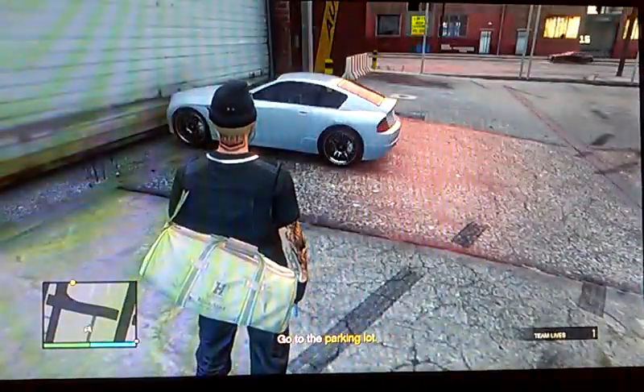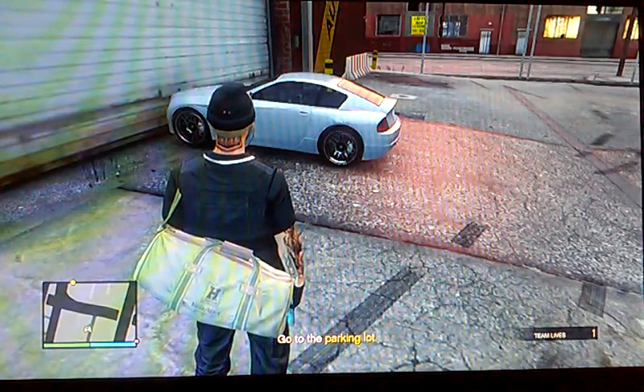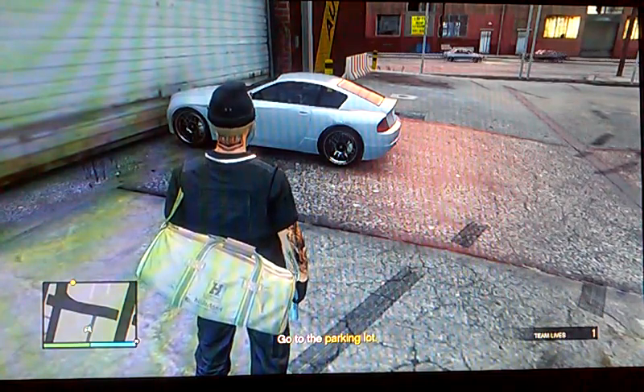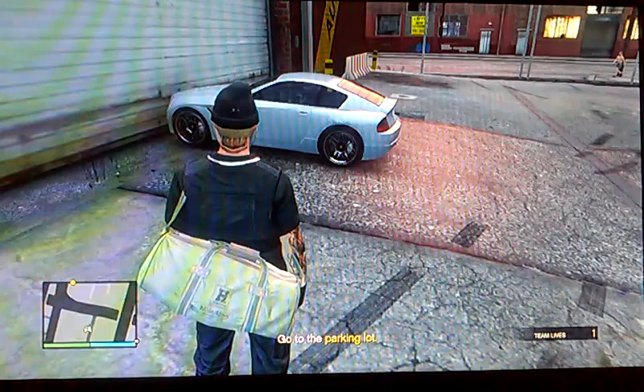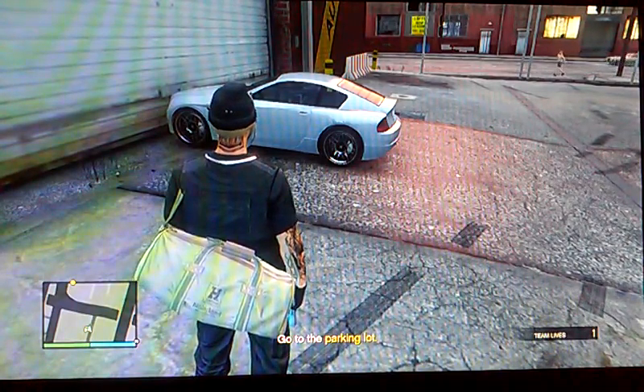Once it's fully engulfed in flames, press triangle while holding down R2. Once the minimap flashes, press triangle to get out of that car and triangle to get into your personal vehicle. What should happen is it should teleport you into your garage with a duped copy of your personal vehicle.